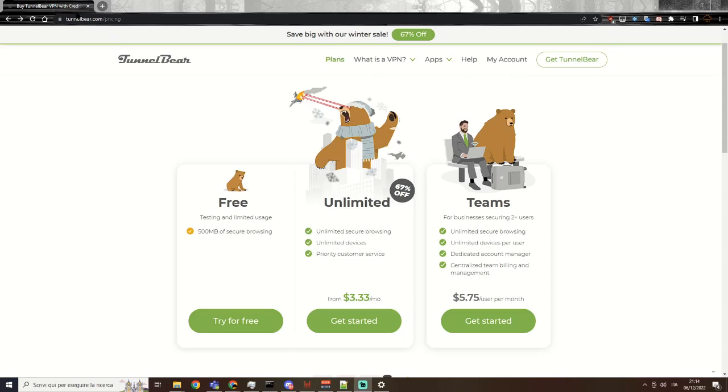The VPN I'm using is TunnelBear, which is free up to 500 megs. But if you have a different one — I also have NordVPN, for instance, but that's a paid service and you need to pay a monthly fee. If you have any other VPN like that, you can use that one, it's perfectly fine. If you don't have one, here's my suggestion: TunnelBear, free up to 500 megs, and you don't need anything else.